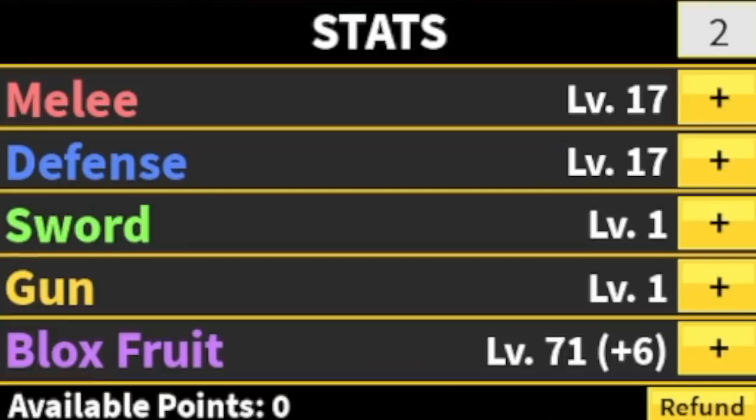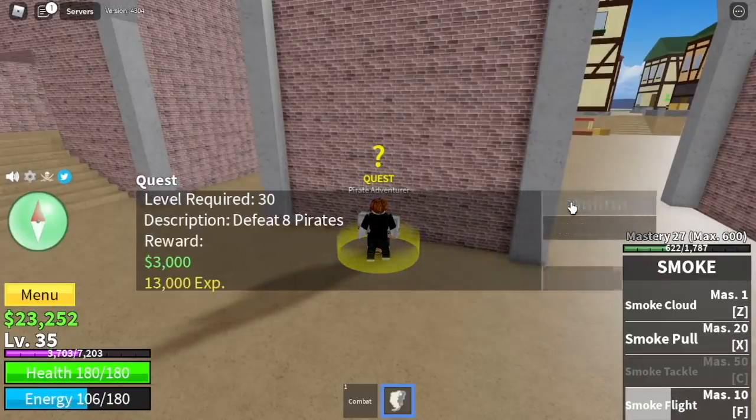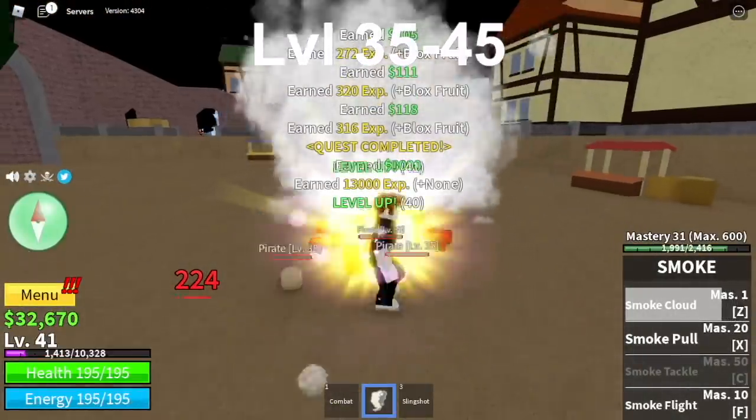Stat check before we leave this island: 17 melee, defense 17, 71 blocks fruit. Next island is the Pirate Village. At level 35, pirates are no problem — Logia effect means grinding is fast. You're going to leave this area at level 45.